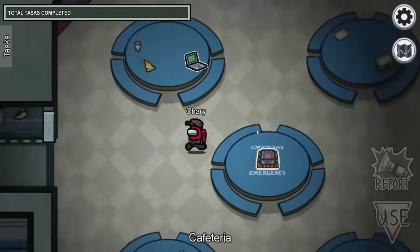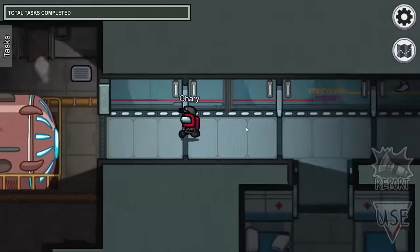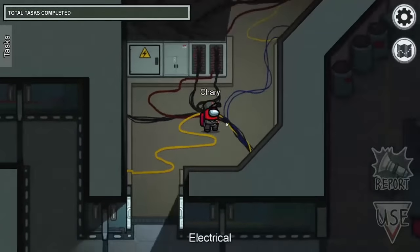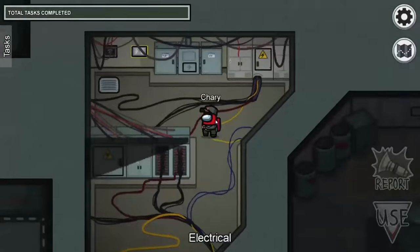In order to summon Ivan the king of impostors, you must head over to the electrical room. I'd suggest going through the left side of Skeld and making your way over to the room. Once you have entered the room, make sure that you follow the orange cord found on the ground, and make sure that you do it on both sides.